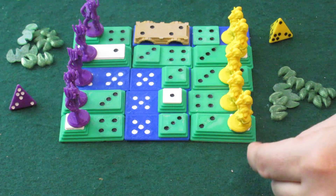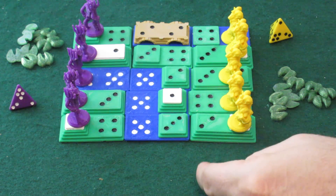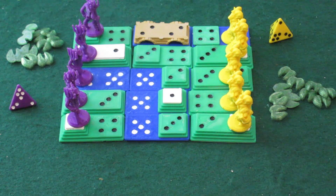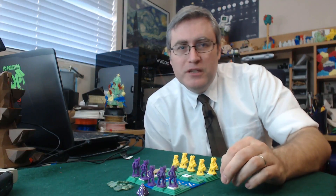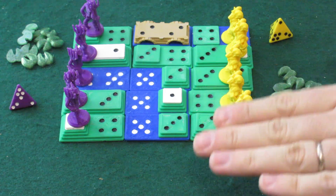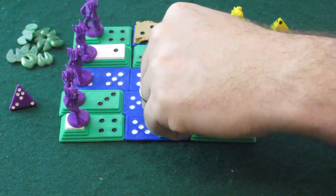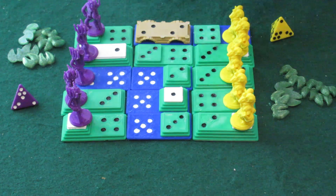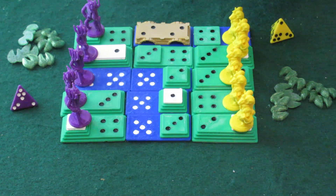The original Cross Currents game used dominoes to build the board. Movement points are spent to move from one block to another based on the difference between the numbers on both of those squares. This made certain movements more costly, encouraging players to find cheaper routes to where they're trying to go. In my version, I represented this with altitude.